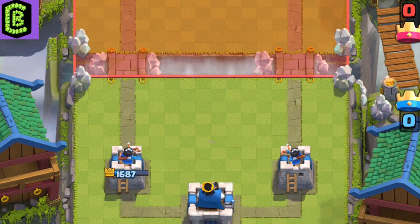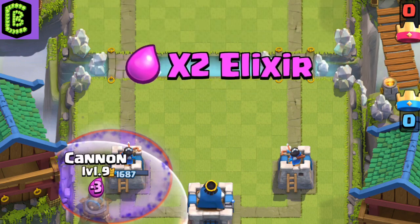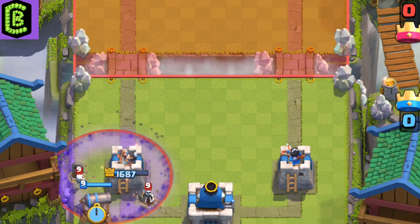The cannon is a cheap building that pulls units towards it. The cannon surprisingly can be a pretty good counter to the graveyard.